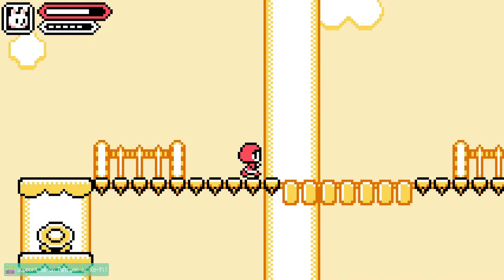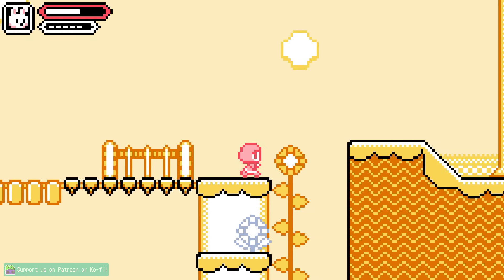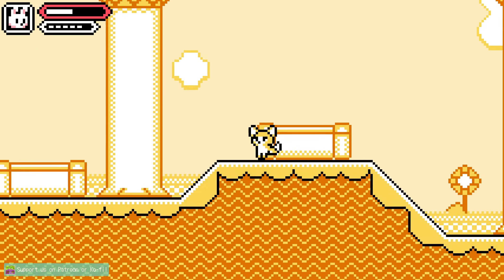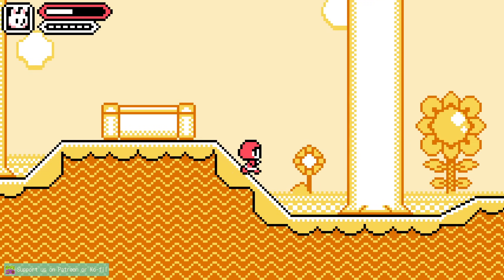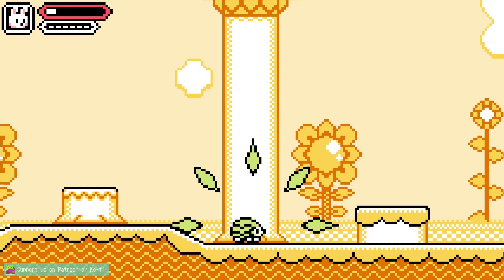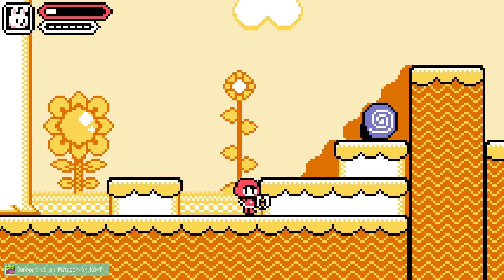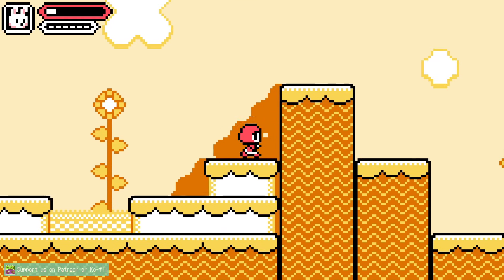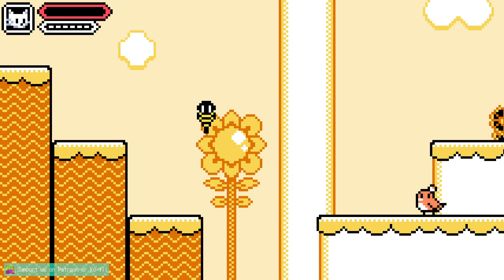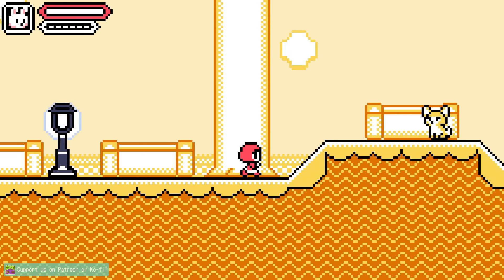Just throw a little lob shot. I don't mean to try to get that health down there, especially with the checkpoint right here. Man, the stinking Chihuahua. That one's like a sniper. That flower looks a little more devious than the previous ones. I thought there was going to be ground below there — no!